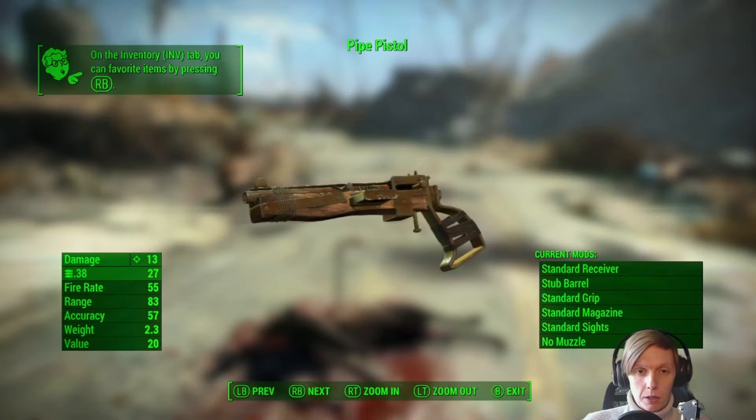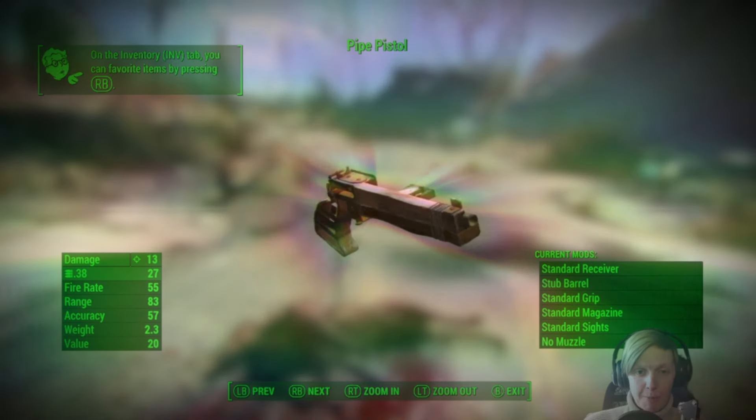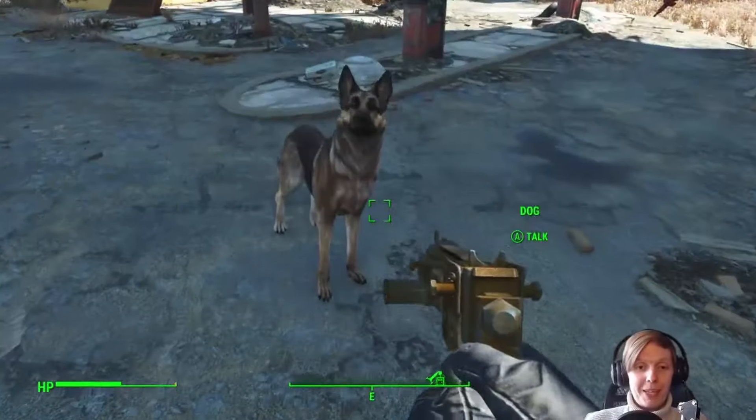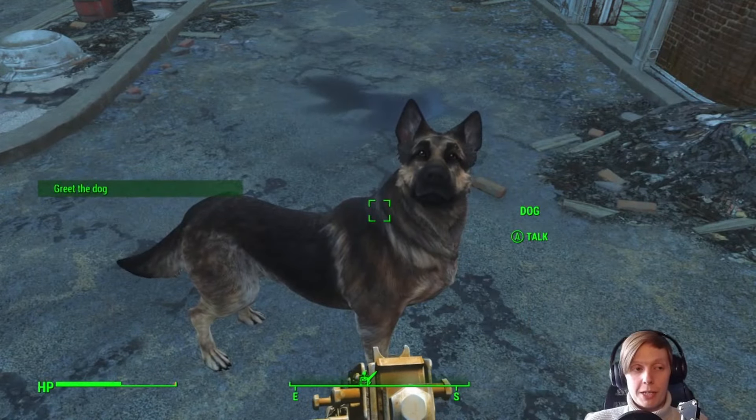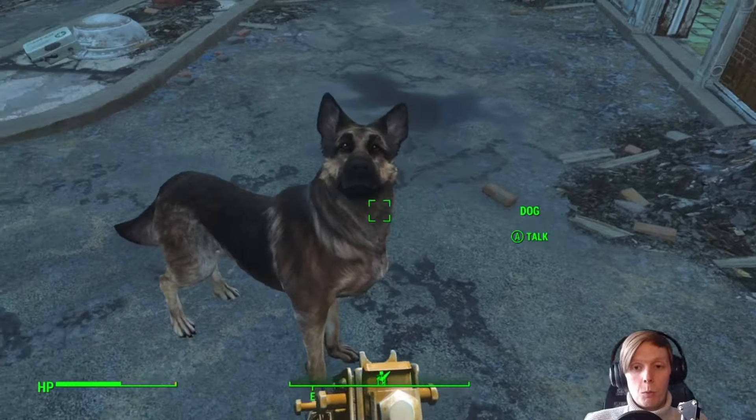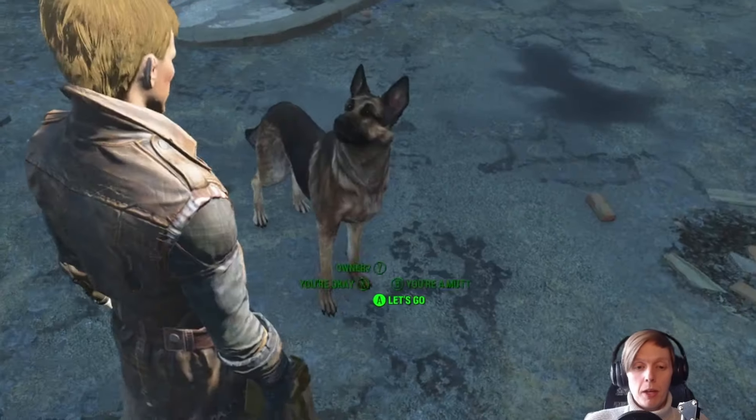Such a wonderful piece of weaponry — I'm kidding, it's terrible, but either way. We find Dogmeat in the Red Rocket outside of town and I send him home because I wasn't quite sure if I wanted to have a companion at the start, so we don't have Dogmeat for the beginning of the game.